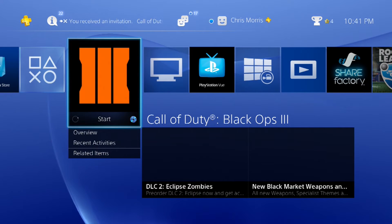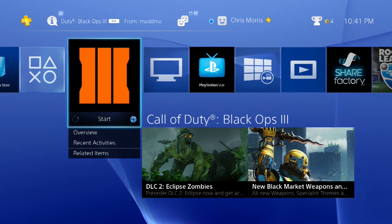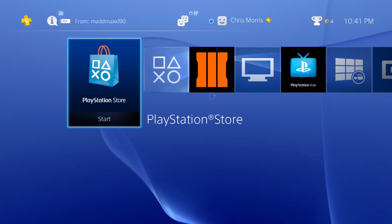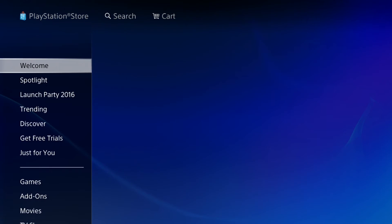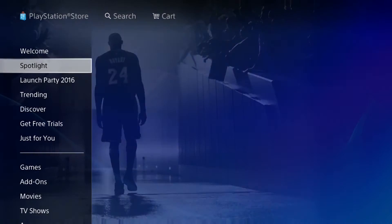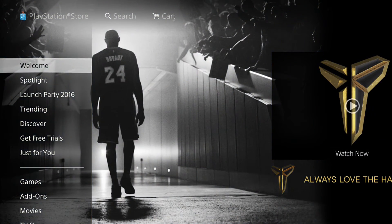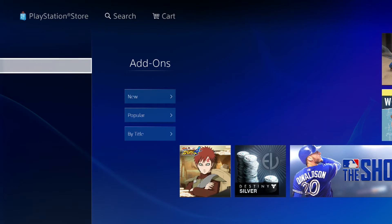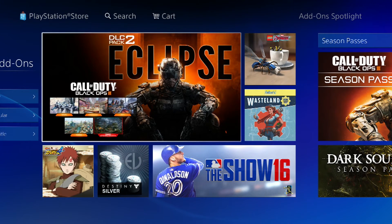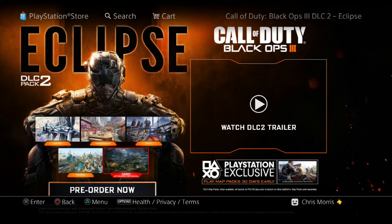Basically, what you guys want to do is get on your PS4 — this is a PS4 thing, not an Xbox One hack. Just hop on your PS4 and go all the way to the PlayStation Store. Once you're in the PlayStation Store, it should be one of the first things that pops up, or you may have to search it. We're going to go to Game Add-Ons and then go all the way over to Black Ops 3 DLC Eclipse.